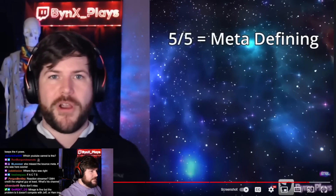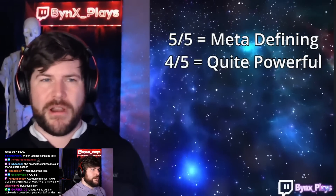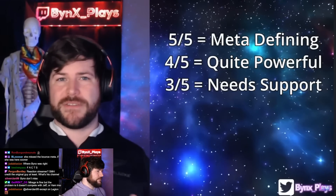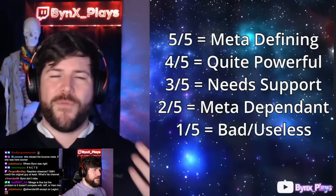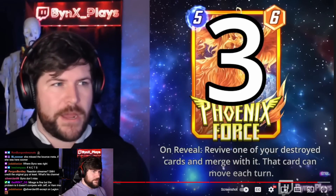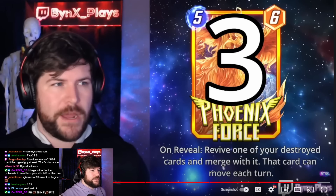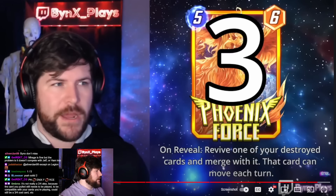We'll talk about the ratings — one through five. A five out of five card is meta-defining; four is in one or two decks and a pretty good option; three can be found in some decks as long as synergy makes it work; two is very fringe; and one is pretty much never seen. I originally said Phoenix Force is three out of five — this was wrong. Phoenix Force is a two out of five. Even after the buff it was maybe close to a one out of five before, but it's now a solid close-to-three-out-of-five. I definitely overrated it calling it a three.